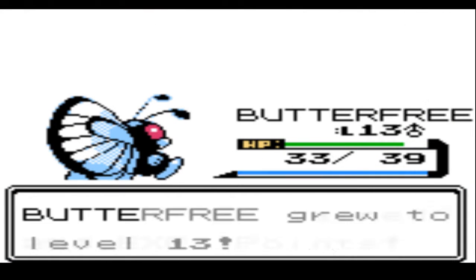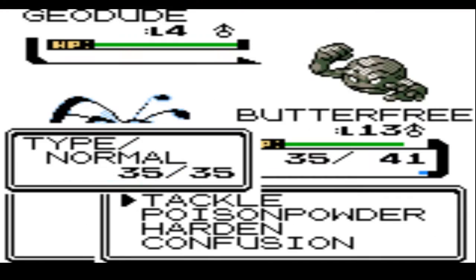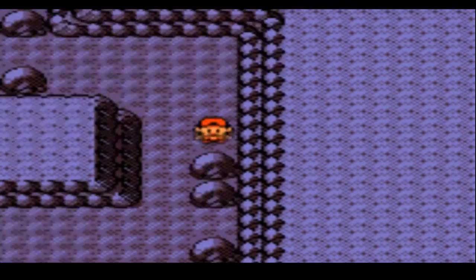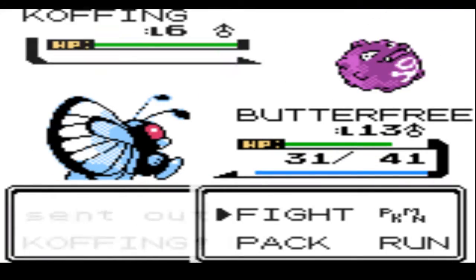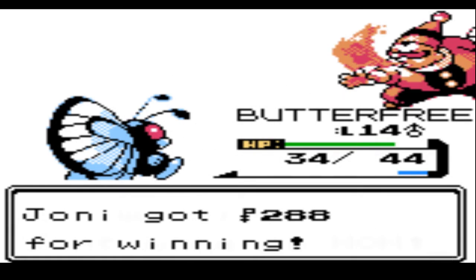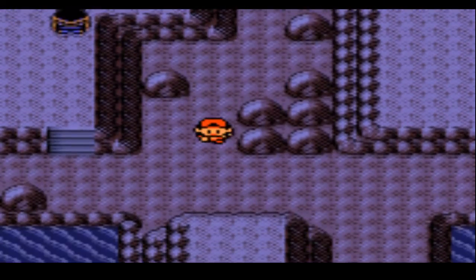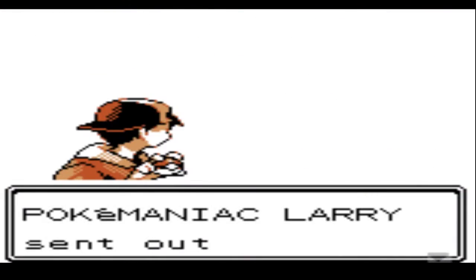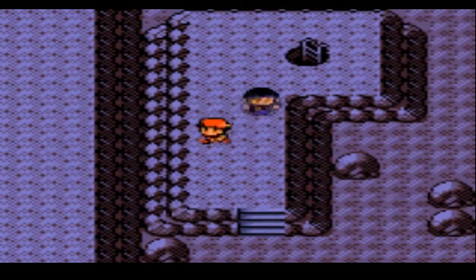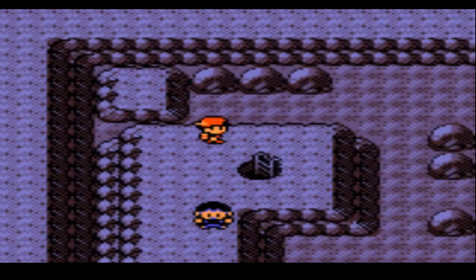Another odd aspect of Gen 2 is which Pokémon are available in the main game. Even in the original Gen 2 there are quite a few Pokémon you either get way later on or not at all during the main game. Pokémon like Houndour, Sneasel, and Teddiursa are ones you get way later, and in the case of Houndour and Teddiursa I'm pretty sure you get them in the post-game, which is pretty dumb since they're new Gen 2 Pokémon. It's weird how some of the new Dark types especially are just available way later on.